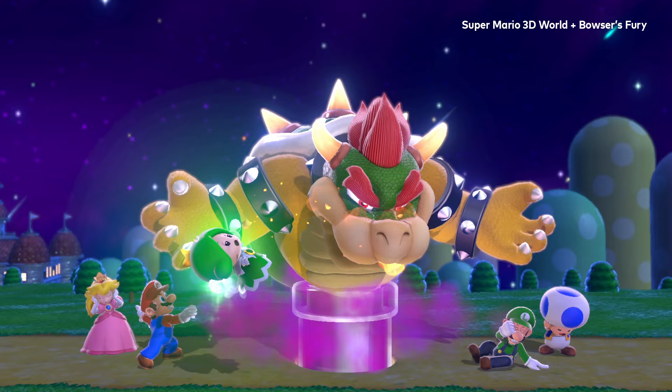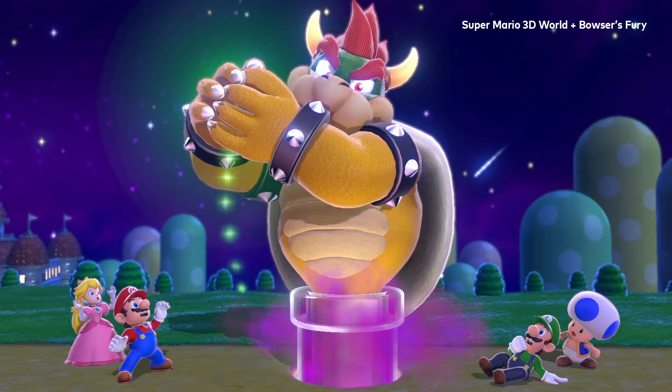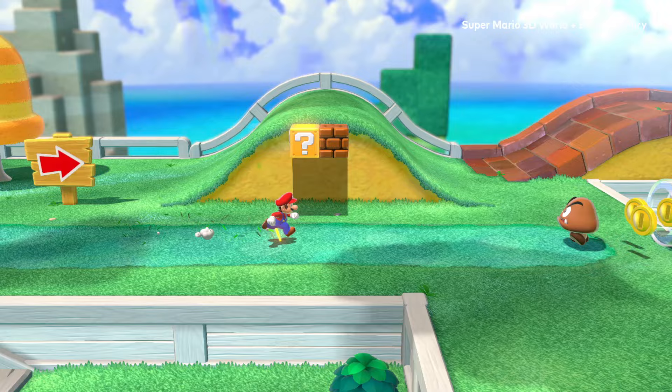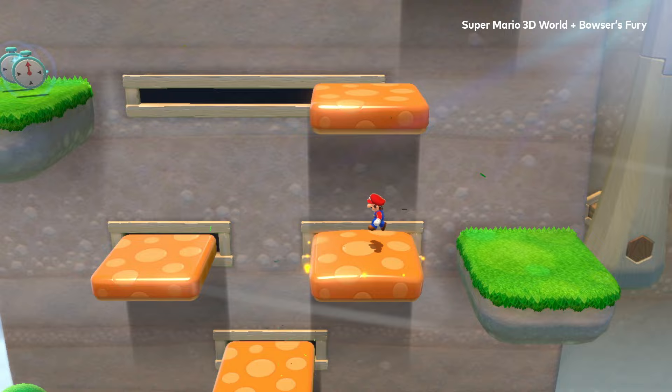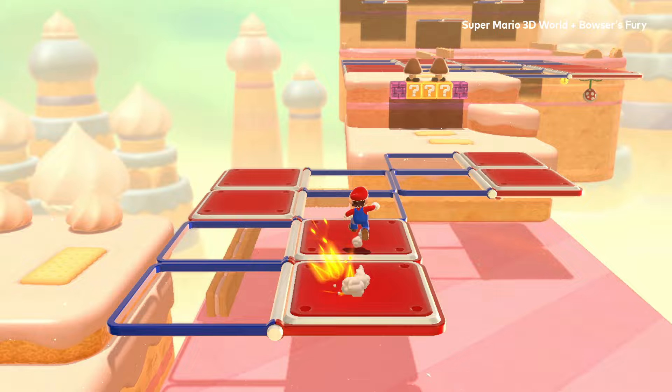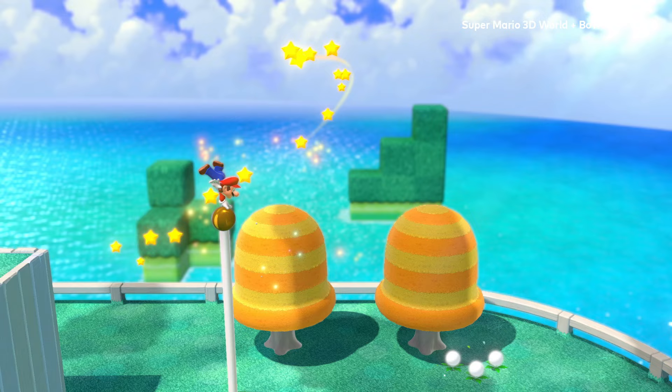Let's start with one that might seem familiar. This story begins with Bowser capturing the princesses of the Sprixie Kingdom. Enter Mario and Company. Together, you're in for a wild adventure spanning worlds connected by clear pipes. You'll head side to side, front to back, and even straight up. Beware, this is a world of tricky traps. Just got to make it to the goal pole at the end of each course.